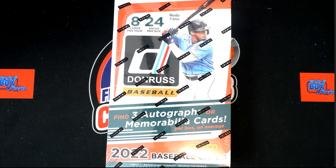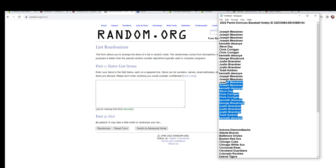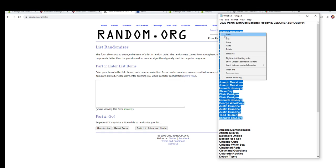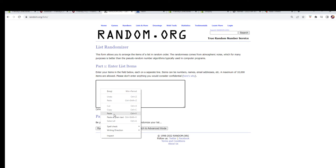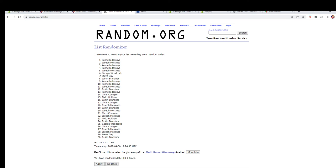Here we go - 2022 Panini Donruss Baseball Box 104. We've got our owner names and our team names. We're going to random them each seven times, pair them up on the spreadsheet, give you a minute to trade, and then dig in. Let's switch over and start our randoms now with our owner names. Copy - here we go, seven times: one, two, three, four, five, six, and seven.